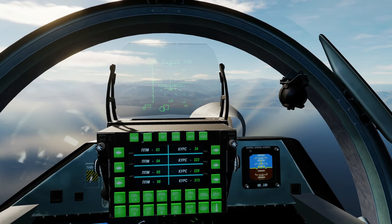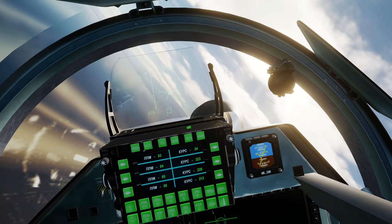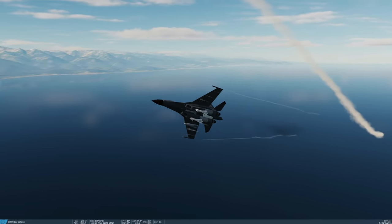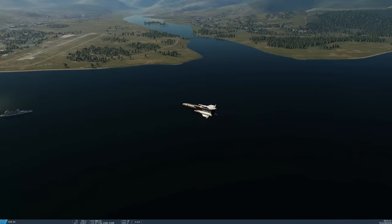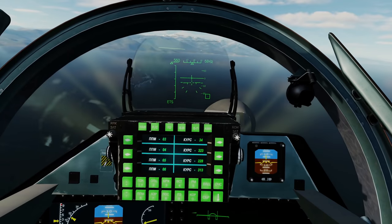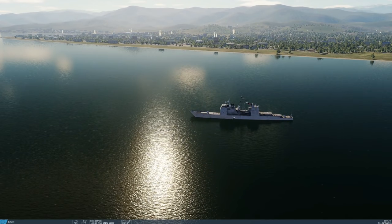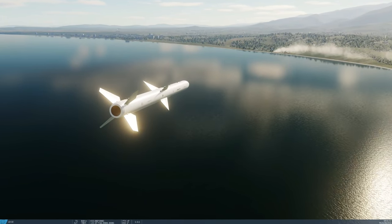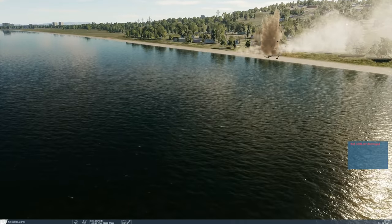We're now locked by a SAM site, so let's switch to anti-radiation mode. The LD-10 is already selected — we'll use the alien Tpod to find a SAM to shoot at. There it is — select it, nose up, fire. LD-10 away, now let's get out of here. The YJ-83 is running, and the LD-10 looks like it's working. The YJ-91 missed this time — I was probably outside launch parameters and forced it above the top. But the LD-10 has got the SAM site.